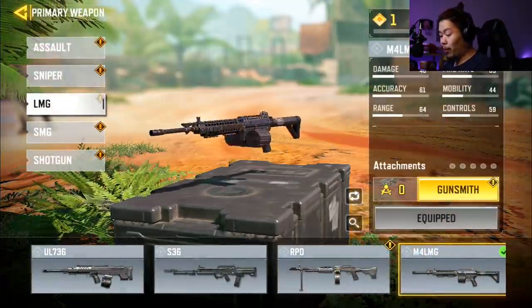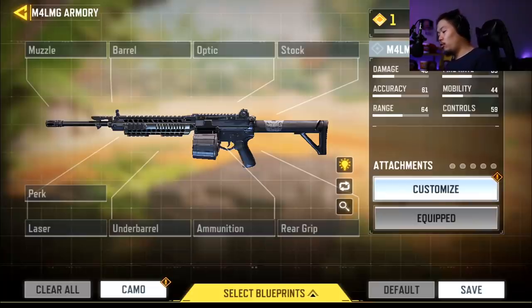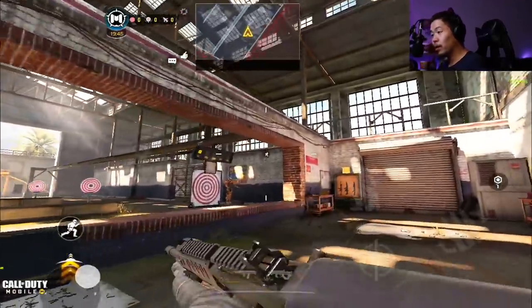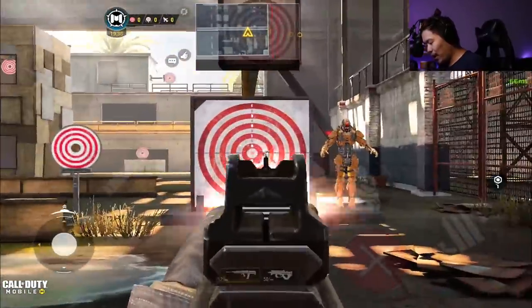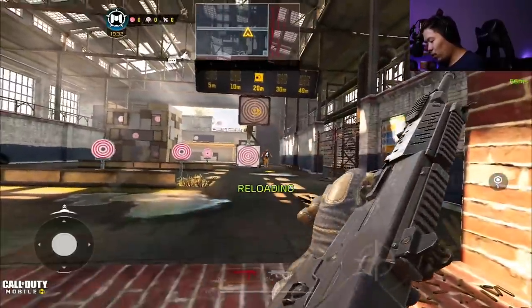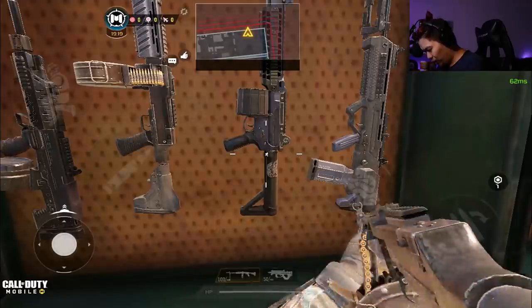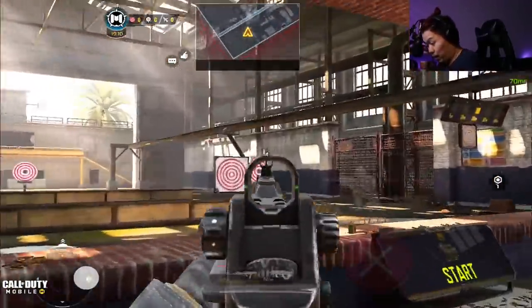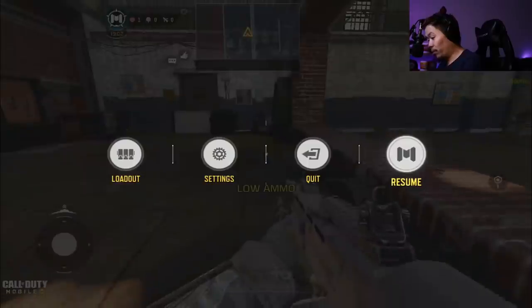Even the M4 LMG, which is typically known as one of the worst, is going to be a lot better than the UL — you can use a no-stock and movement-speed barrel to make it a super fast lightweight gun. The UL has 30 bullets, look at that. The damage is around 25 which is decent, but the rate of fire isn't great and past 20 meters you get crazy horizontal recoil. Compare that to the RBD at 100 rounds, S36 at 60, and even the S36 shoots way faster — the UL is pretty trash.